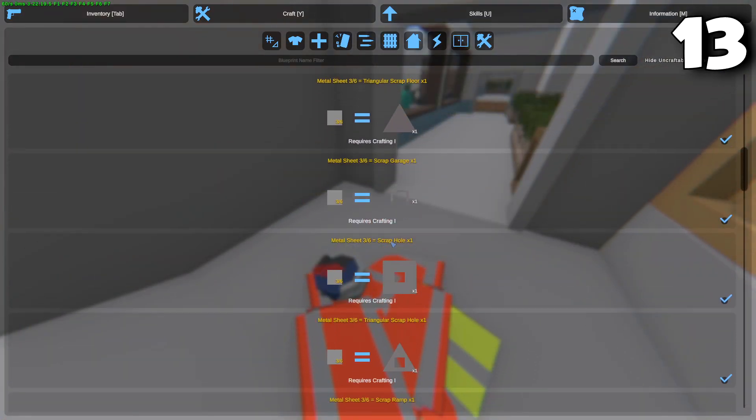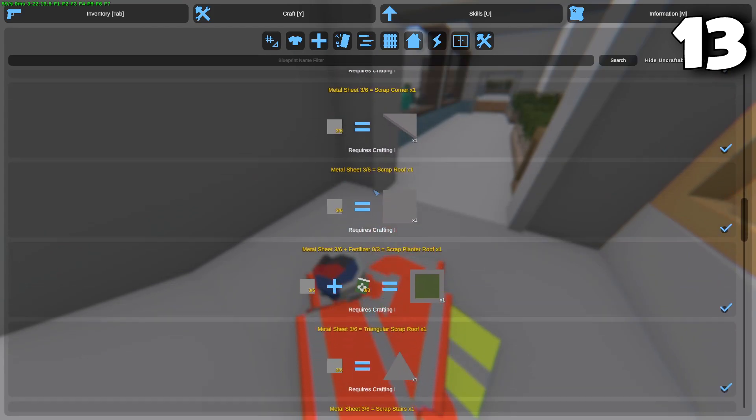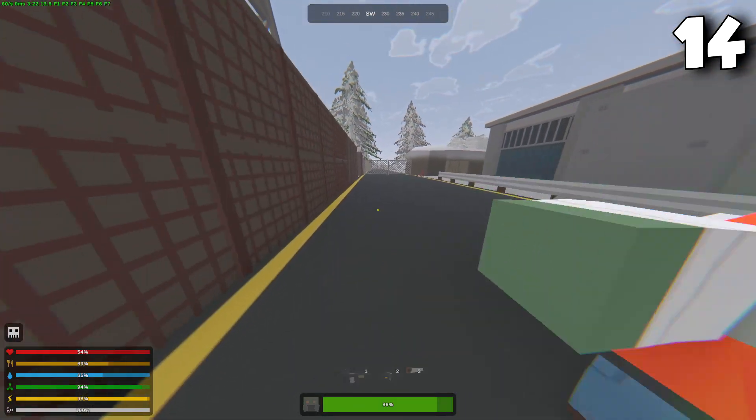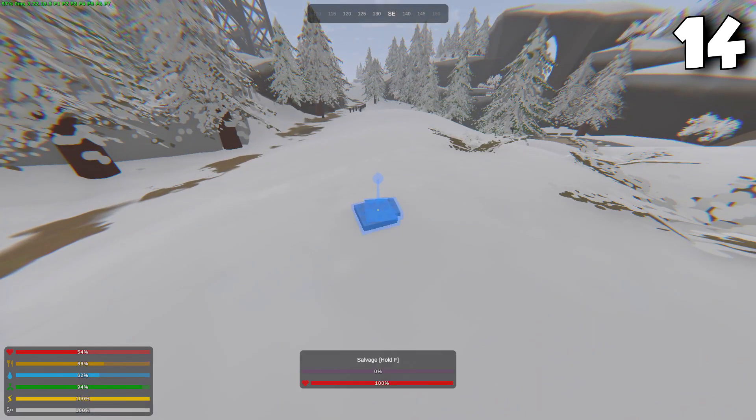To build metal bases, you will need to put your metal scrap into metal sheets. Most items, such as scrap walls, require six sheets. To upgrade scrap buildables into armored, you would need to farm armored plates and a blowtorch. The easiest way to get armored plates is to go to the dead zone and kill zombies. Armored plates can also be placed in your base.